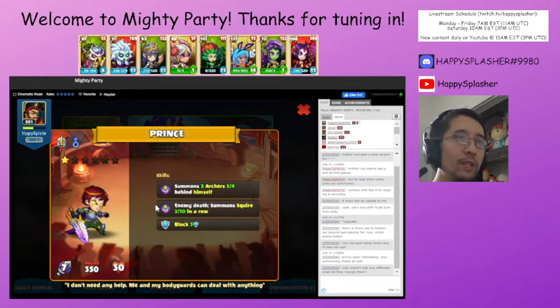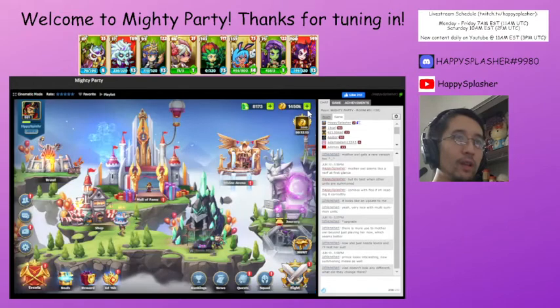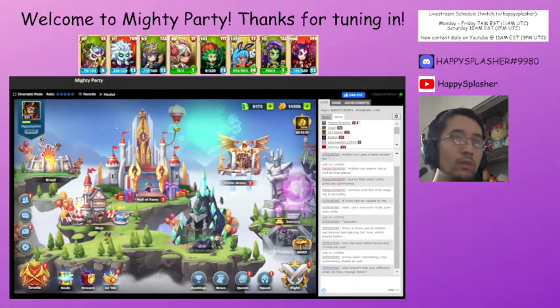It doesn't do the extra summons every turn anymore, so that's kind of a bummer. But this combos with a lot of other units — Frost is a good one and Goliath is also a good one in terms of triggering their abilities. All right, so let us go into Divine Arena.